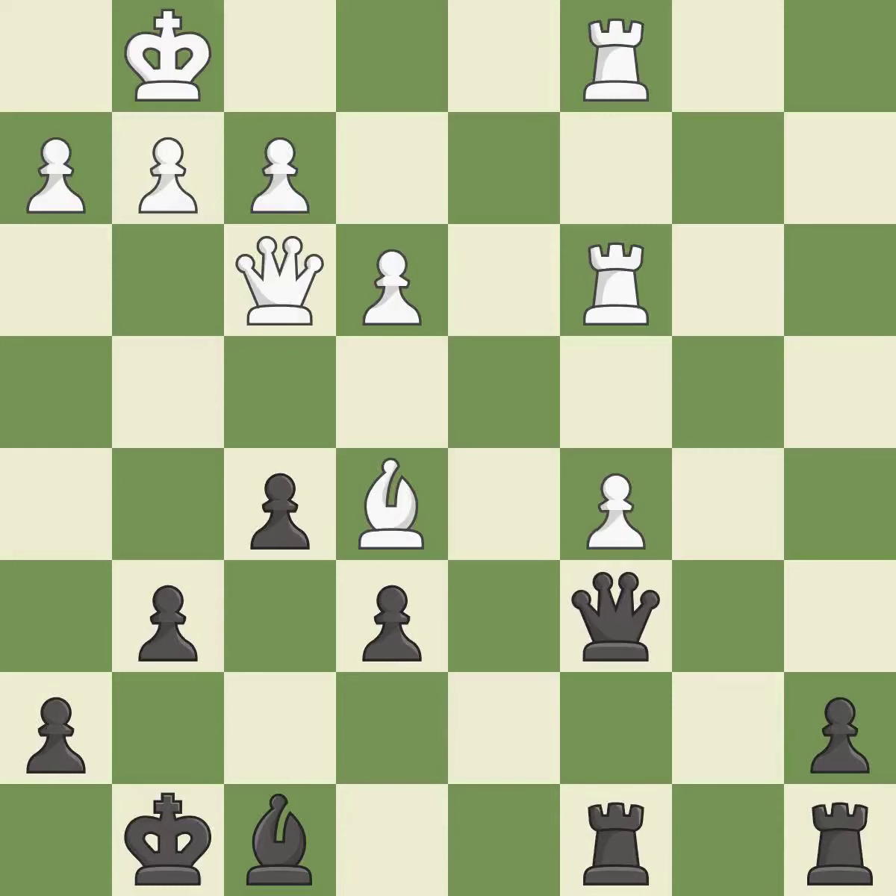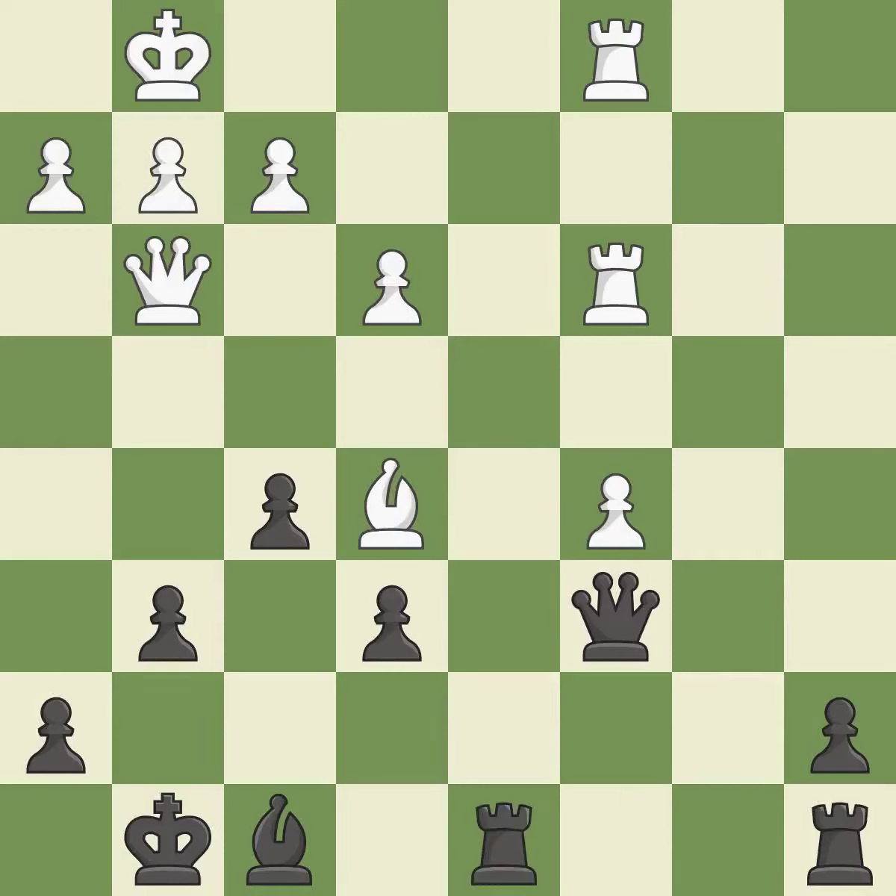This threatens to double the pawns in front of the king. There was only one good move there. This misses a better way to offer an equal trade of pieces — it is a mistake. This is the only move that works. This stops the opponent from being able to double the pawns in front of the king — it is a great move. The rook is now on an open file, which helps control squares across the board; it is good.